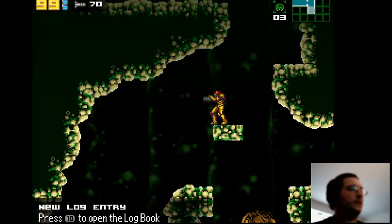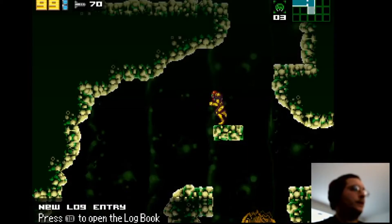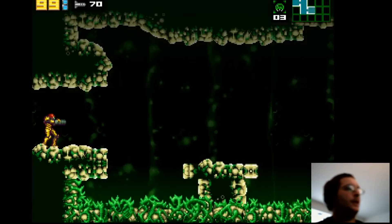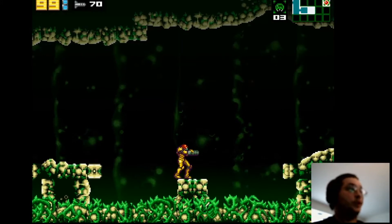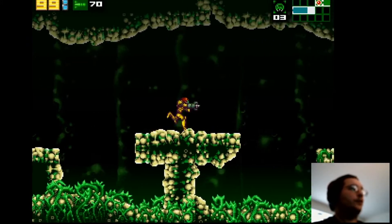These green vine things — I think in the old game they were just spikes. These are the breeding grounds with these tendrils. They're lore-building: these things are supposed to decompose things so that the Metroids can feed on them. I think the Chozo made these so they could grow the Metroids here. The Chozo created the Metroids.